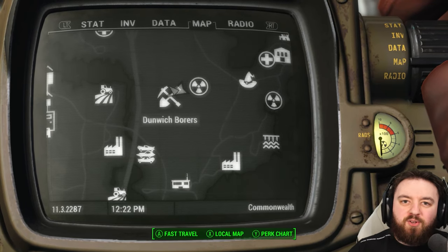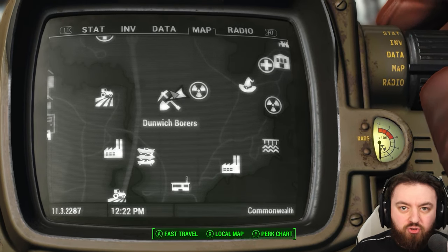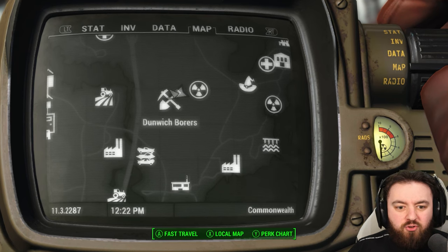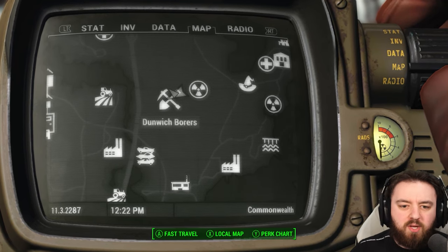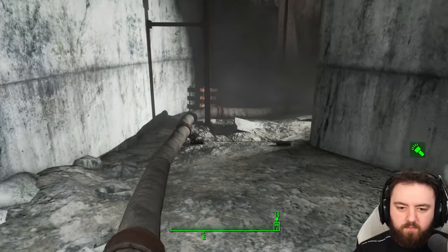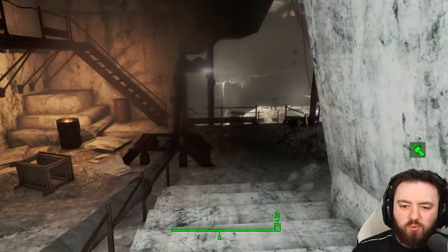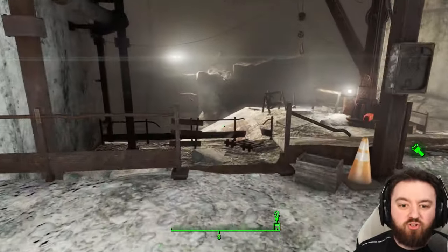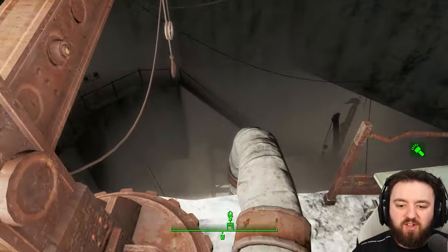Next up is Dunwich Borers, because creepy places have plenty of mini nukes. It's probably the most you can find in one location so far in this video — a total of three: two at the very end and one about halfway through the dungeon. Fight your way through all the raiders and get right down to the entrance, making your way down to station three, which you'll find just at the bottom of the big open pit.